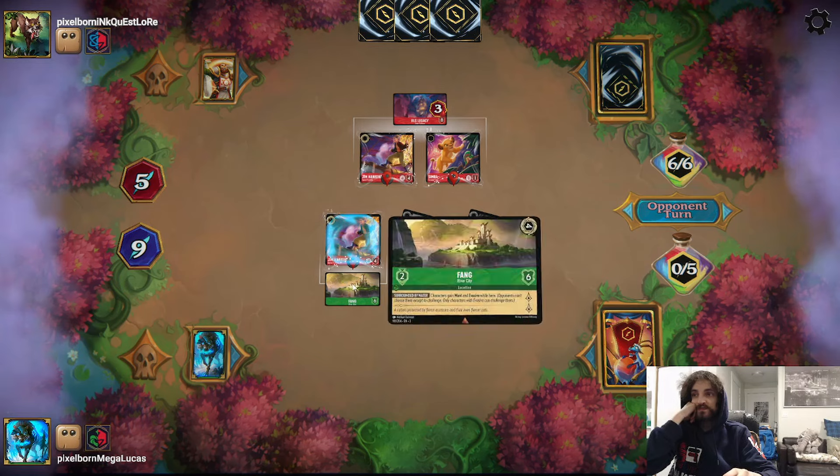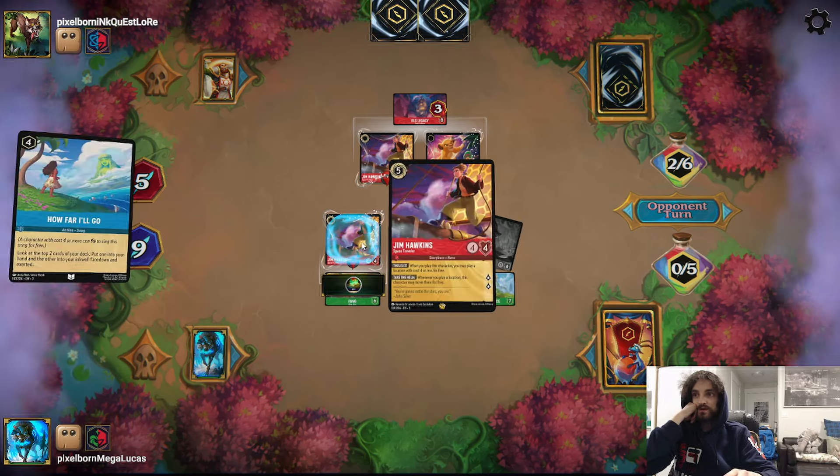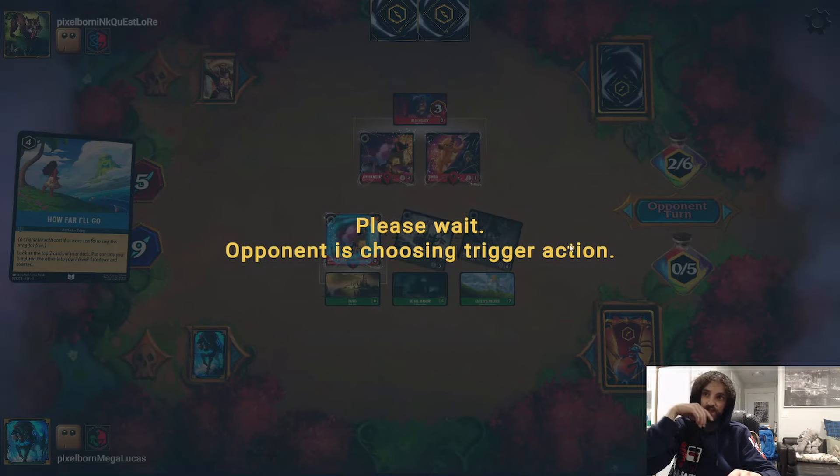We've got six cards on the board. Fang River City gives two lore a turn. Total lore per turn: one from Deville Manor, one from Cusco's Palace, two from Fang River City, plus characters questing - that's about eight per turn total. I think we're ahead.